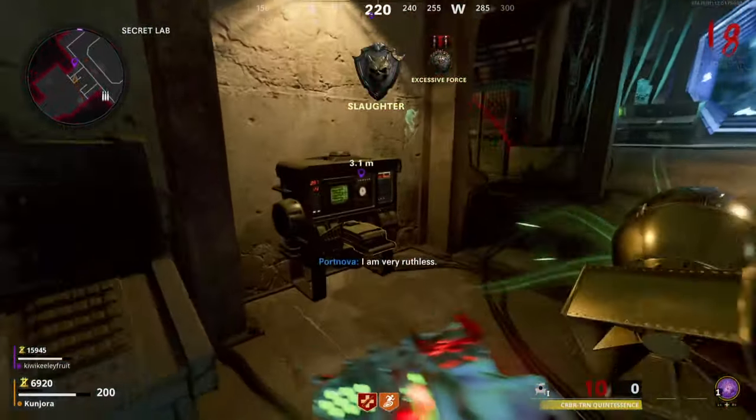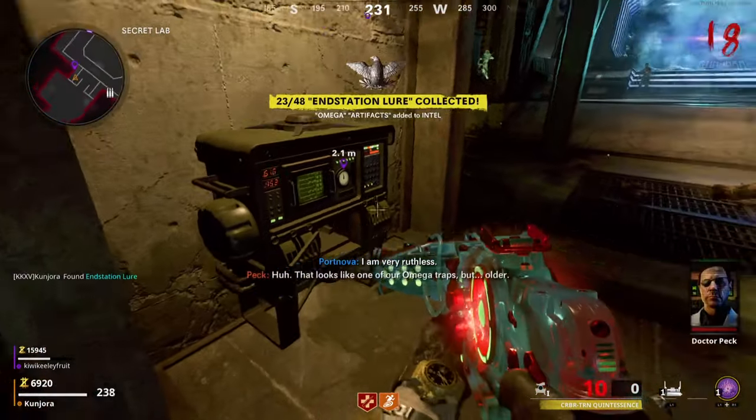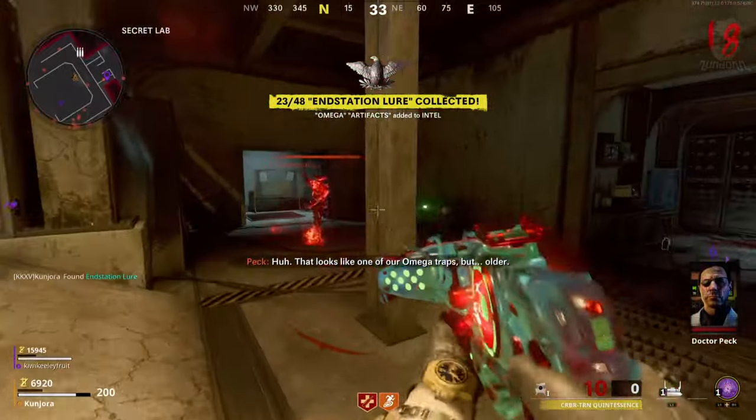If you also chill in the room for a little while, the second machine towards the wall will then deploy a lure trap, which you must grab as well.